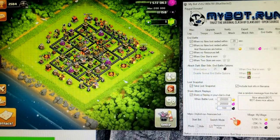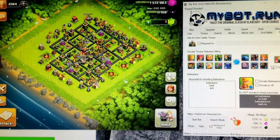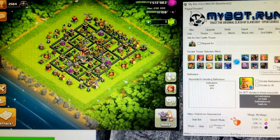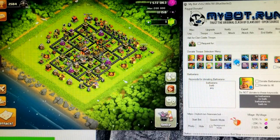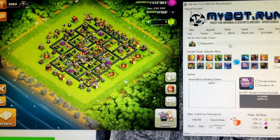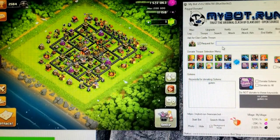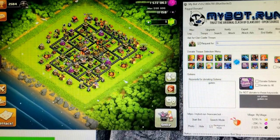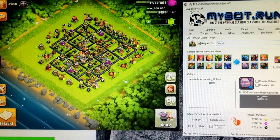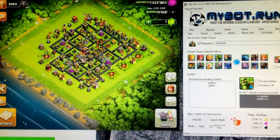Then we have the donate tab, which I haven't really used. I think it's to donate and request troops for clan members, and then it'll donate based on those settings.